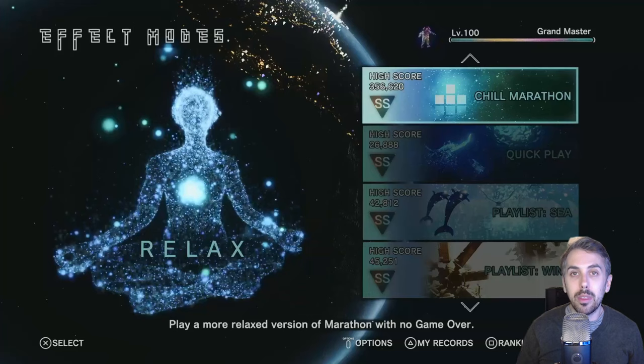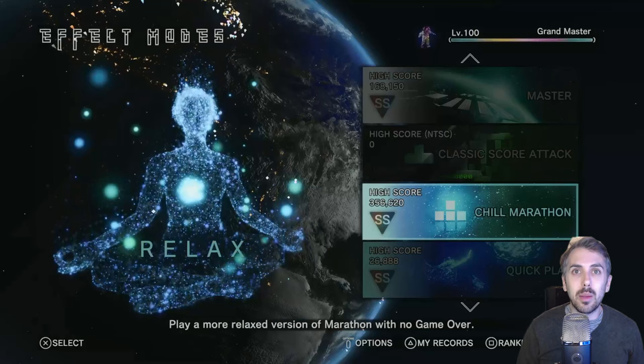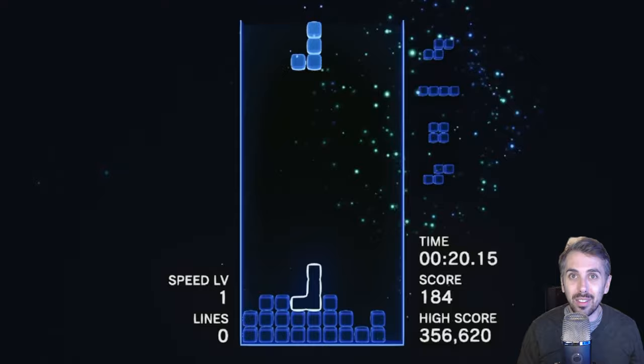There are 13 different modes in effect mode, and you need to get a double S rank in every single one of them. Some of these modes are actually pretty easy. In fact, Chill Marathon — you can't even get a game over in it; you just play forever and have to eventually get a high enough score. So I was able to check a couple of these off my list with basically no problem.